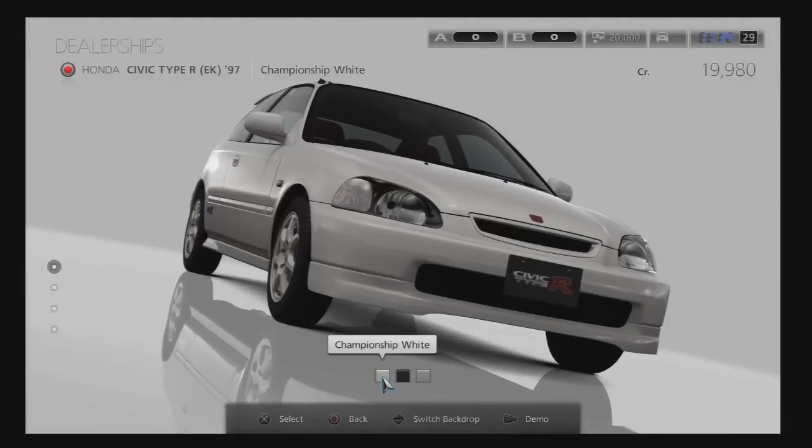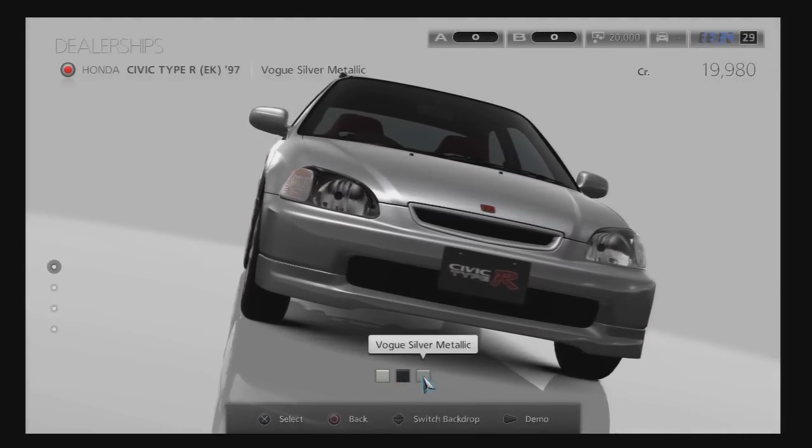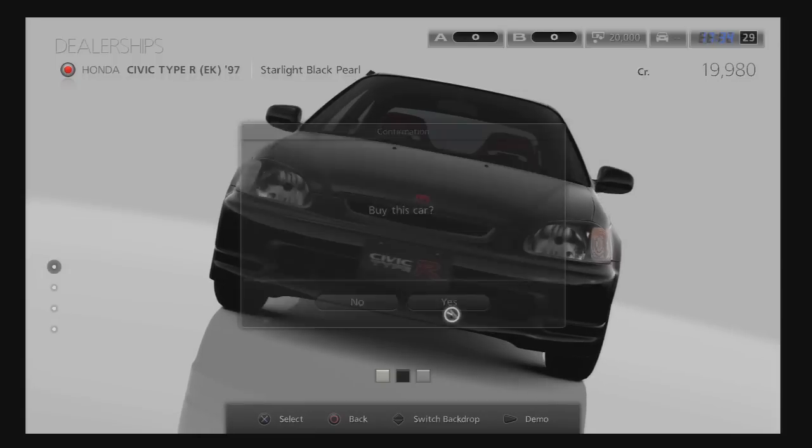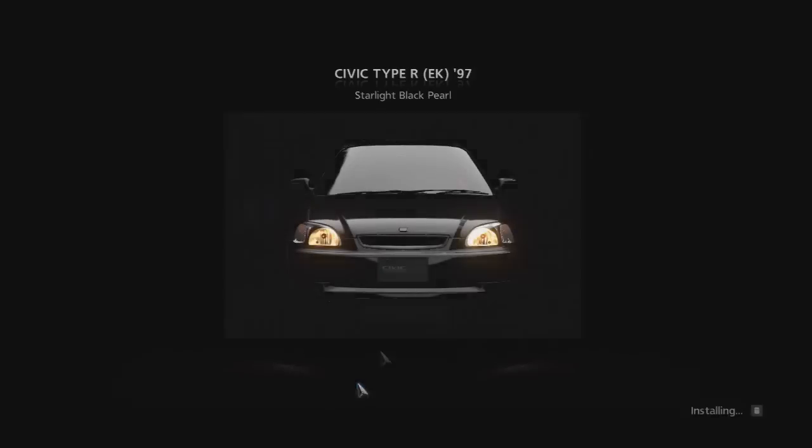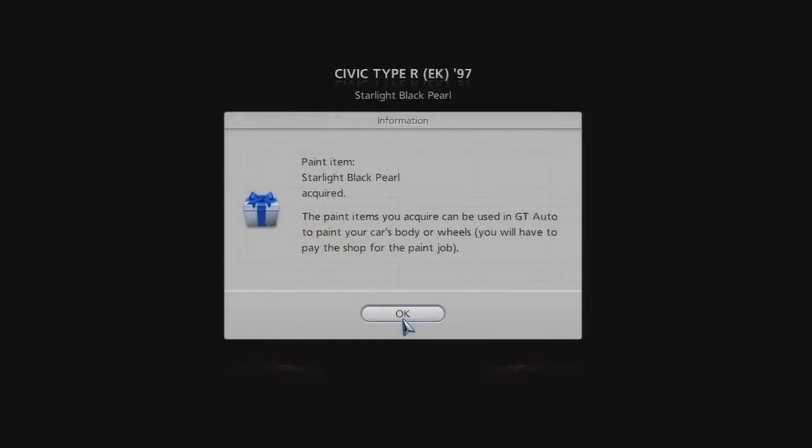I think we're just gonna buy it — we're doing it live, and it's only 19,000. I like the Starlight Black Pearl. Oh yeah, that is a pimpin' car! You are now using this car. Cars you obtain from now on will be saved in your garage, which can be accessed from My Home. From the garage you can switch your car and tune any of them. If you want to use a car in arcade mode you'll need to first register it as a favorite. We got the Starlight Black Pearl paint.